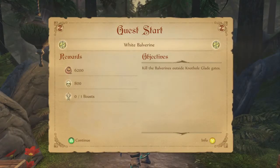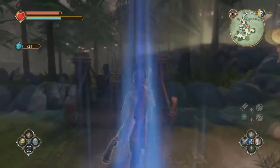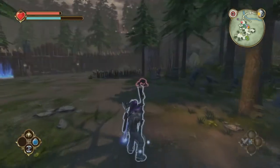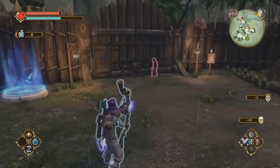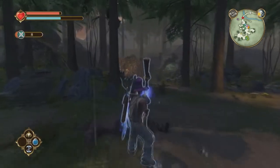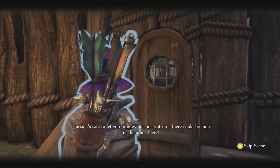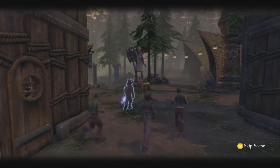Kill the Balvarines inside the Nothole Glade gates. The only boast we have to deal with is not getting hit - should be easy to do. Let's buff our bow. You guys are trying to get in? Is it because there's Balvarines out here and they're not letting you in? These Balvarines are so weak sauce. You could keep them out with a giant gate, but these things come out of the trees - look at the trees.